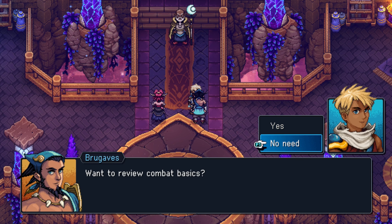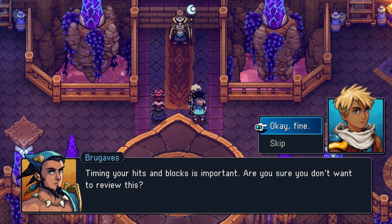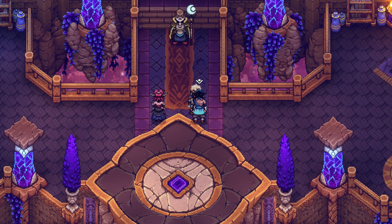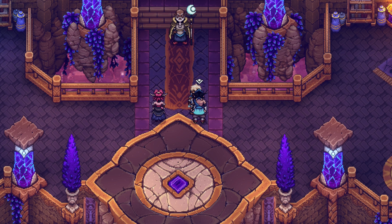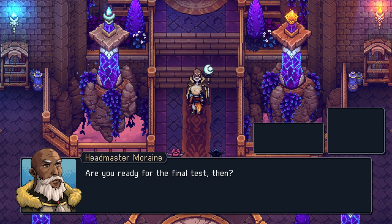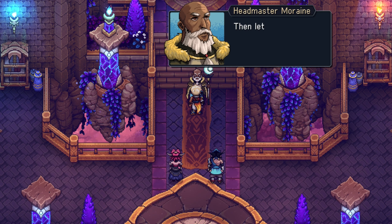I don't think so, let's just send it. Hits and blocks are important - do we want to review this? Nope, let's just send it. We are professionals! I have a staff and you have a sword, we're good. We've been doing this for years. Okay, we talked to both of them - we're ready. Final test, here we go!